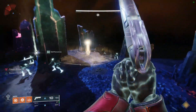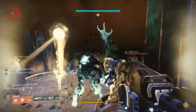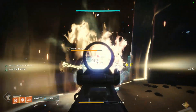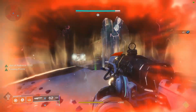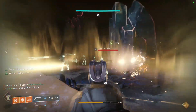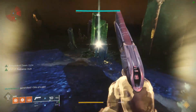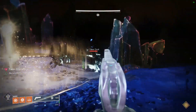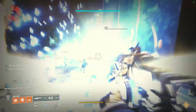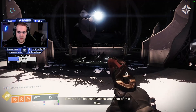When they grab that orb, do it at four seconds for the reset. Make sure you're clearing ads — it is your responsibility to stay with the orb carrier. It is not their responsibility to slow down for you; it is your responsibility to speed up and stay with them. After making it through all the rooms, trenches, and crystals, slam the orb for the final time and the Petra's run is complete.